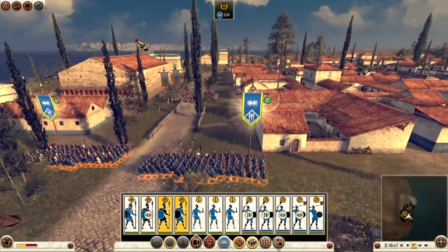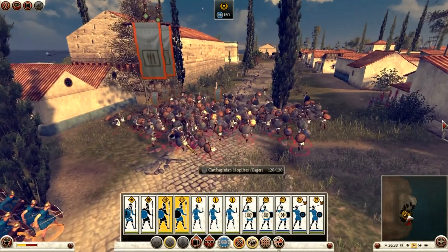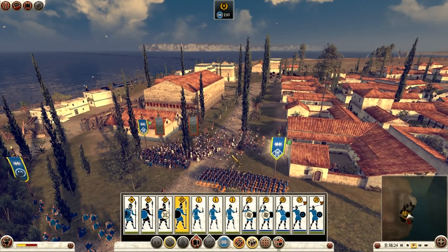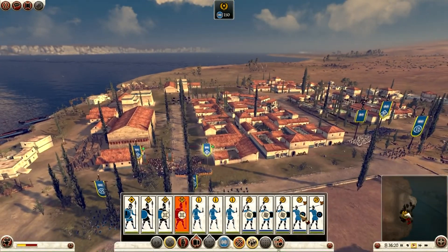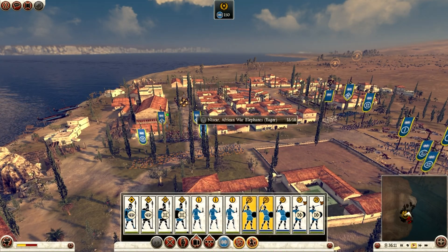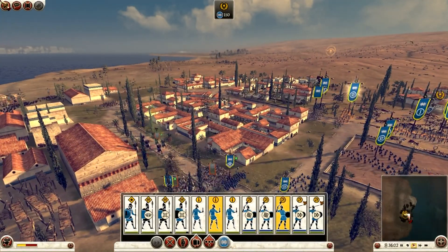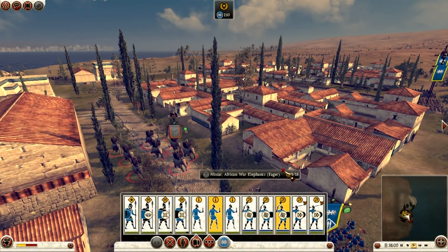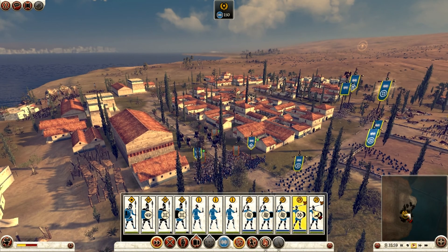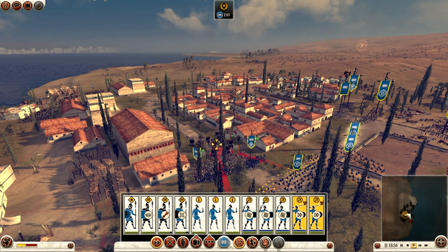I'm going to keep my javelin men back for the elephants. I'm going to go into a hoplite wall here and hopefully my guys stand somewhat of a chance, although I'm not getting my hopes up. Elephants are coming down this side, so I'm getting my javelin men up here quickly. I'm also going to tell my slingers to fire at the elephants just to weaken them up a bit — they're not going to be as effective as javelin men, however.